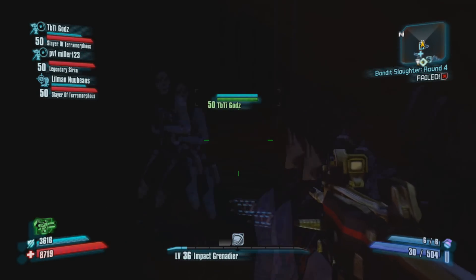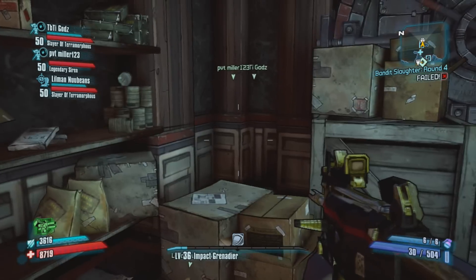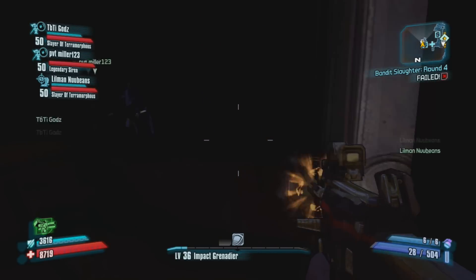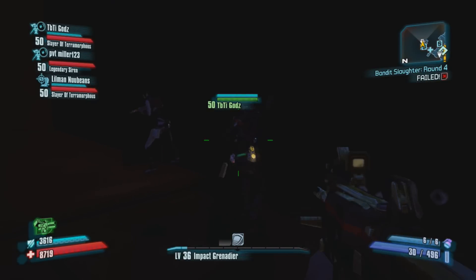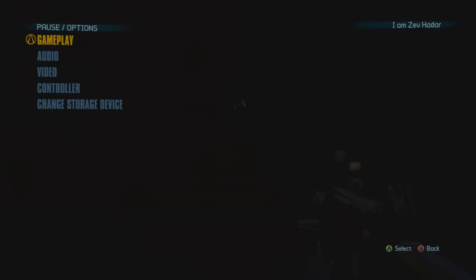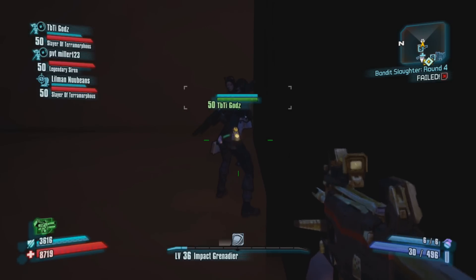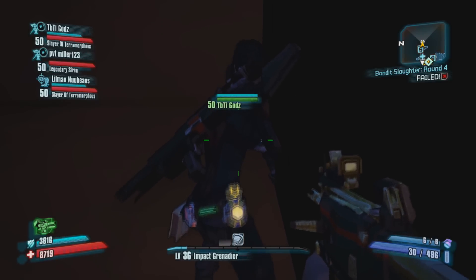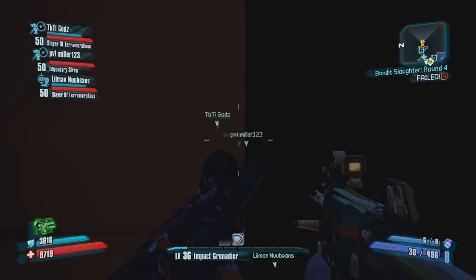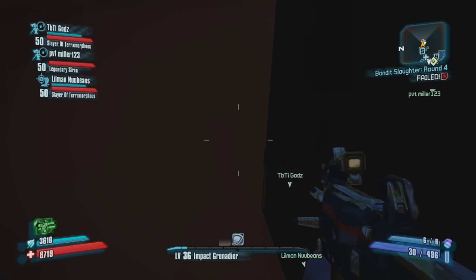Now, in order to get over to the gun range — inside the gun range with the dummy — you just have to come back right through the wall you came through. Be careful: don't walk too far out, otherwise you will fall to your death and it'll cost a lot of money. Stick along this wall. You can see my buddy TBTI God — he unfortunately falls to his death because he went a little bit too far. He walked a little bit too far and falls to his death.